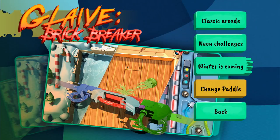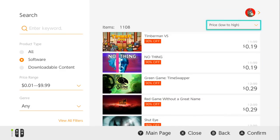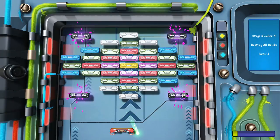Glaive Brick Breaker. With my kids gone for the summer, I wasn't in the mood to play a big game in the very first week they were gone. So I decided to look through the $0.99 and lower section of the Switch eShop, and it turns out there are quite a few games in there, and I found one that interests me and I bought it.